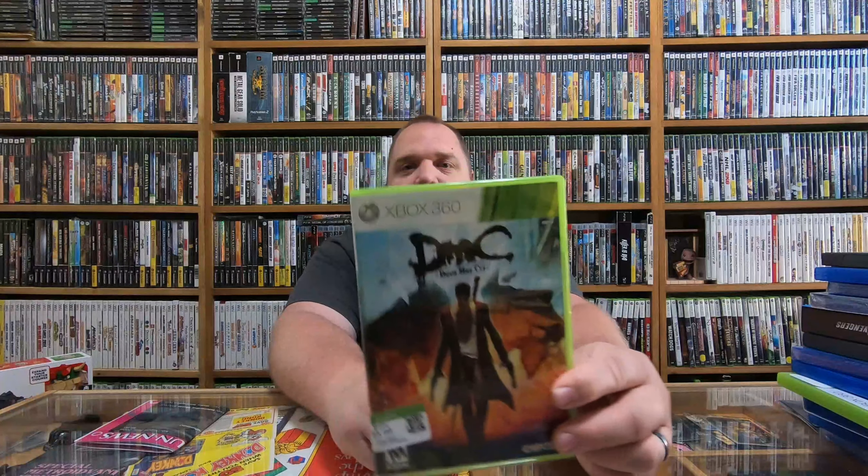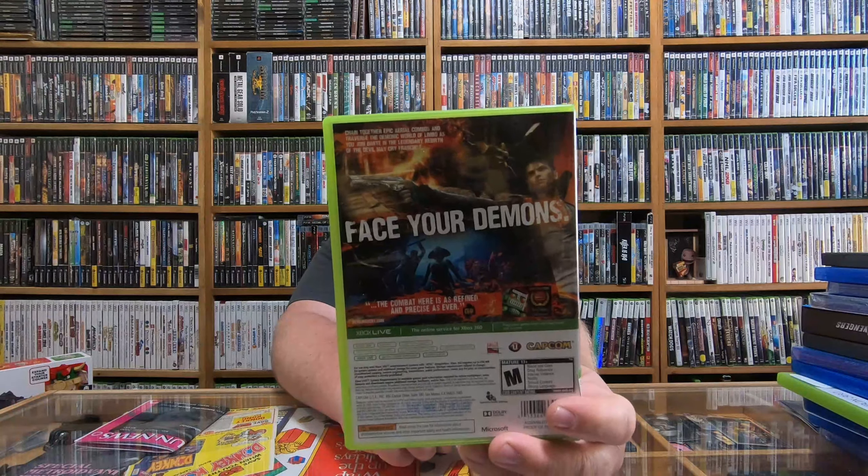Here was a Goodwill pickup — this is King's Quest 7 for the PC. I think it was 98 cents or something. All the King's Quest stuff on PC is great. Here was another Goodwill find for $3.99 — this is Devil May Cry for the Xbox 360. There's a lot of action in these games. Some of the Goodwill stuff I have to do a disc cleaning because people never took care of it, but some of these look actually pretty good.